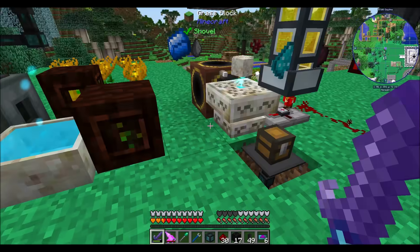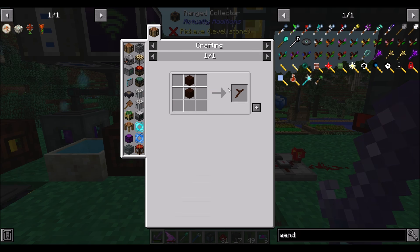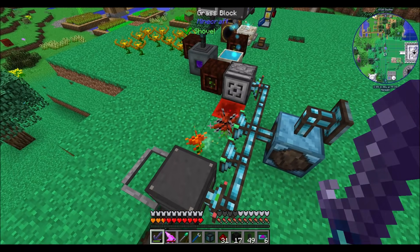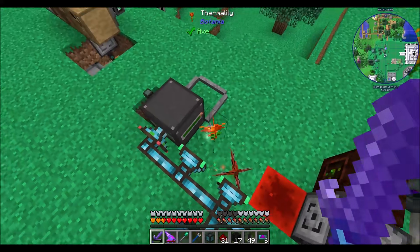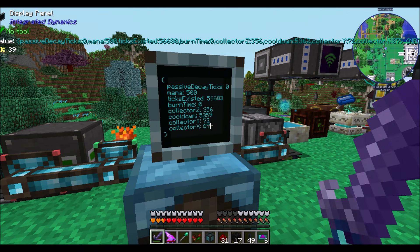And then what we really just need is a user with a wand — that should be cool. So let's make a quick wand. What's all this noise over here? I like how as soon as I looked, you stopped — that was smart of you. So I bet what the problem is, we're not checking for mana. We should really be checking for mana here in addition to the cooldown and the burn time.